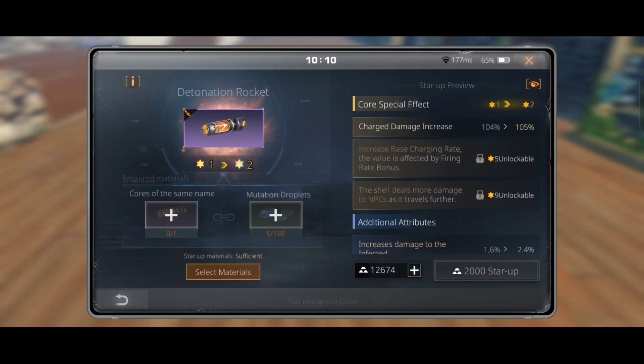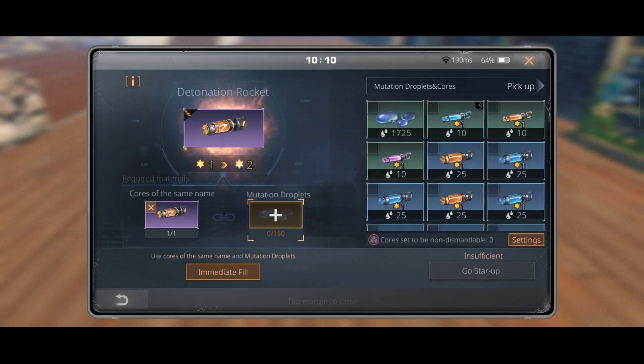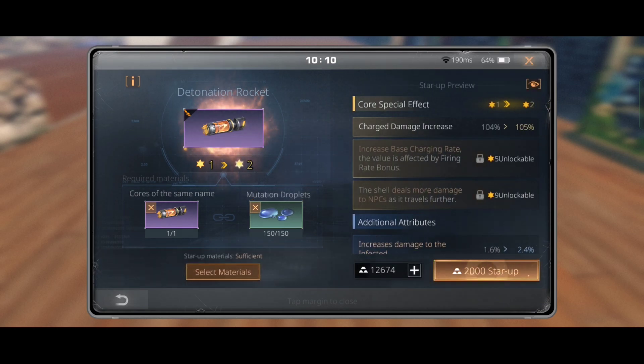Now select an identical mutation core and then select the mutation droplets. Click star up — that's all you have to do to upgrade a mutation core. Easy, right? Now let's upgrade some cores.